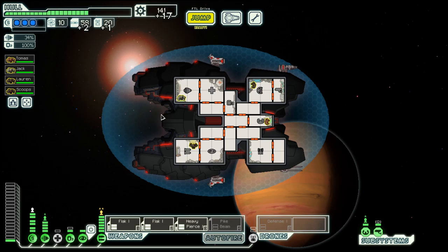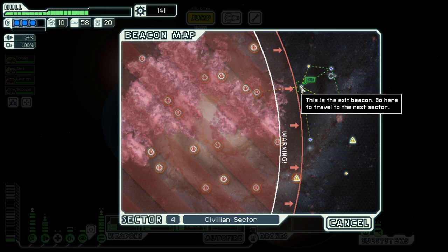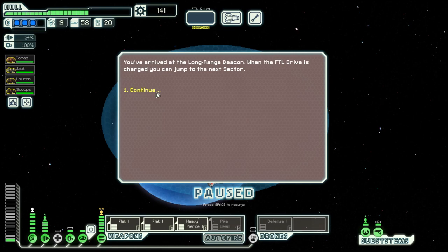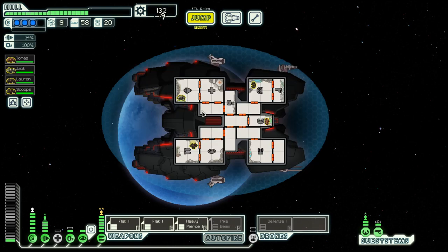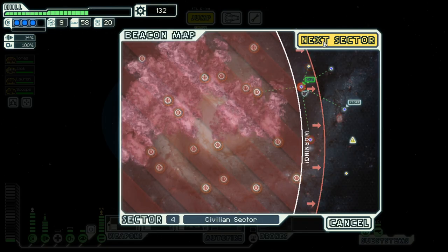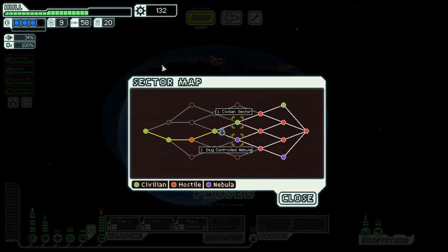Automated reload, which means our weapons are loading faster. Then we go to the exit — piloting upgrade, very nice. We are at the end of this one and we will move on to the civilian sector in the next episode. Until then, goodbye!